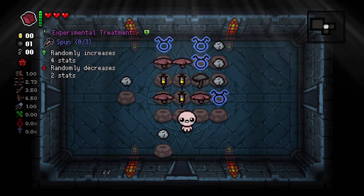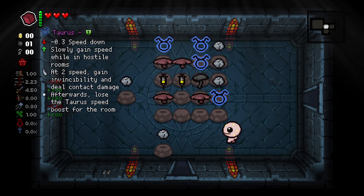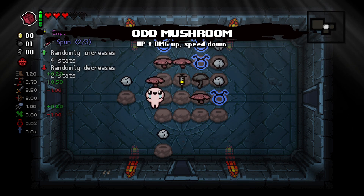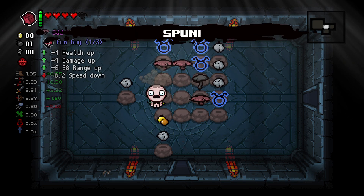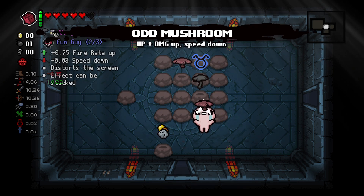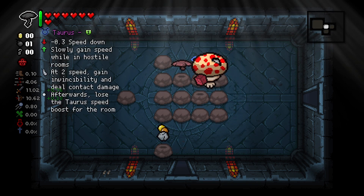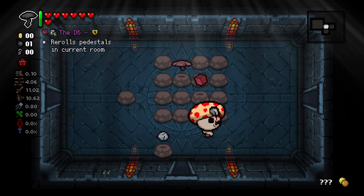The Experimental Treatment also shuffles your stats around — you might get lucky and get a speed down, that is the dream. Our speed has not changed. Let's try that again. It has gone up, but Odd Mushroom takes it straight back down to one. Experimental Treatment brings it back up to 0.35 — not ideal, but that's why we have a few more Odd Mushrooms and Small Rocks. As you can see, my speed is no longer being decreased past 0.1.